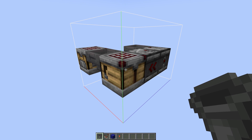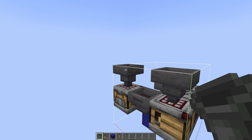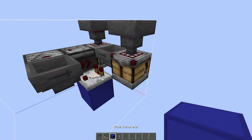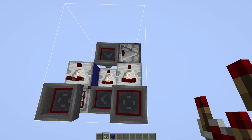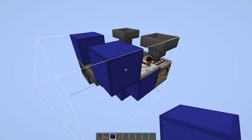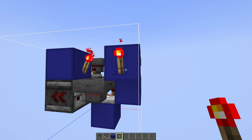On top of both crafters simply place a hopper — this is where your sugarcane and gunpowder will later go. Behind the left crafter place another block, and on top of that place a comparator right here and also another one in this spot, both going into blocks with redstone torches right here and right here.